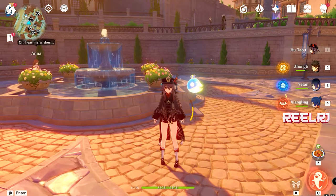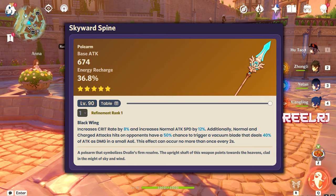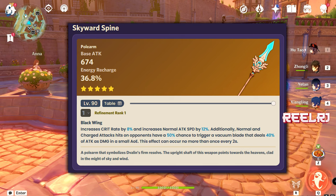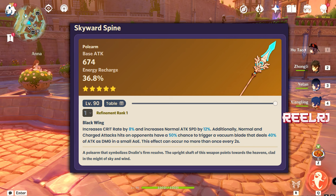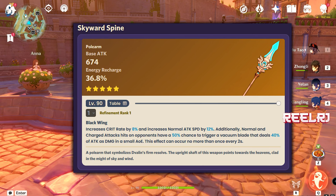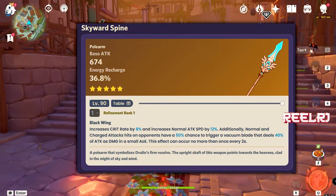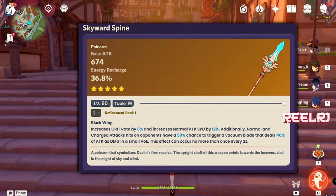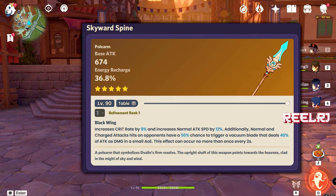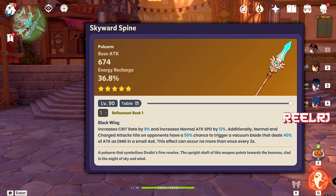On number four, we have the Skyward Spine — one of my favorite weapons, in the game since launch. It's a very versatile weapon, giving a little crit rate, energy recharge, attack speed, and a good amount of attack. It has a base attack of 674 and 36.8% energy recharge, which is always good. In refinement at R1, it increases crit rate by 8% and normal attack speed by 12%. Normal attack speed is beneficial to Arlachino because her kit is based on normal and charge attacks performed during her elemental skill.